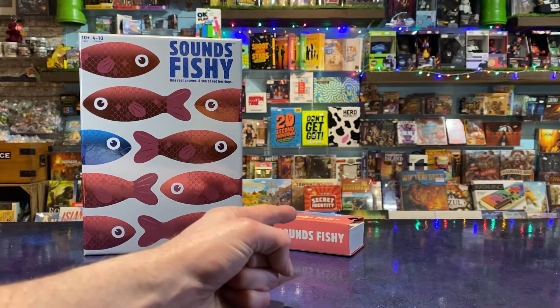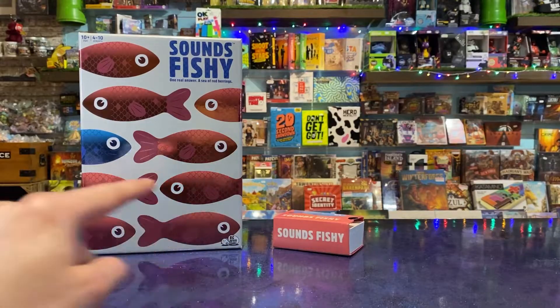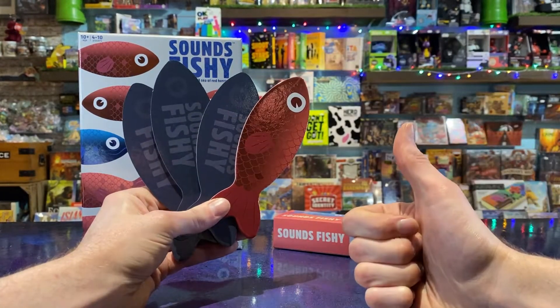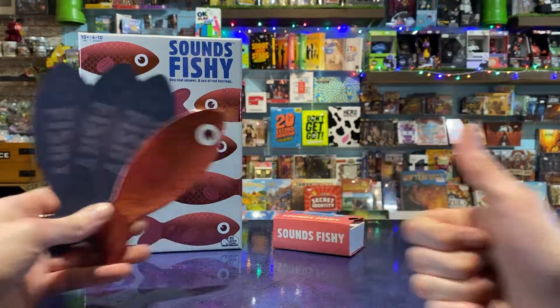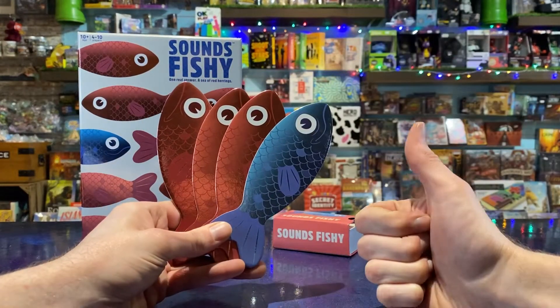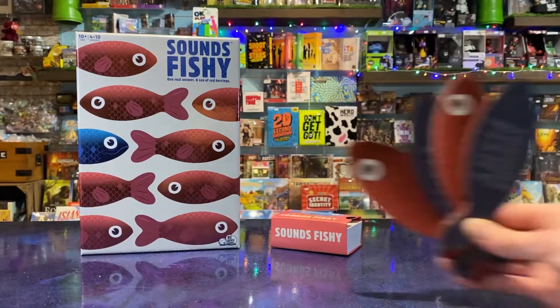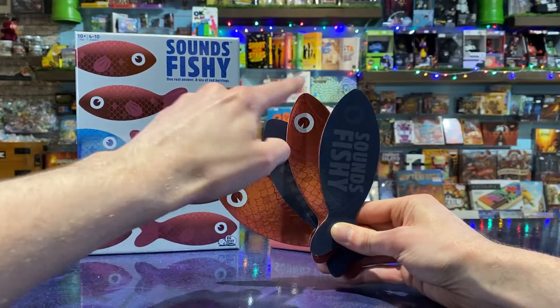Now the guesser goes to work, trying to sort the fishy facts from fiction. Going around the table, they must eliminate red herrings, flipping over fish one by one. For every red herring they catch, they score one point. Catch them all and score a bonus point for the blue kipper they didn't turn. If the blue kipper lands in their net, they score nothing at all. If they're a frightened fisherman, they can stop guessing and bank the points of their measly little haul.